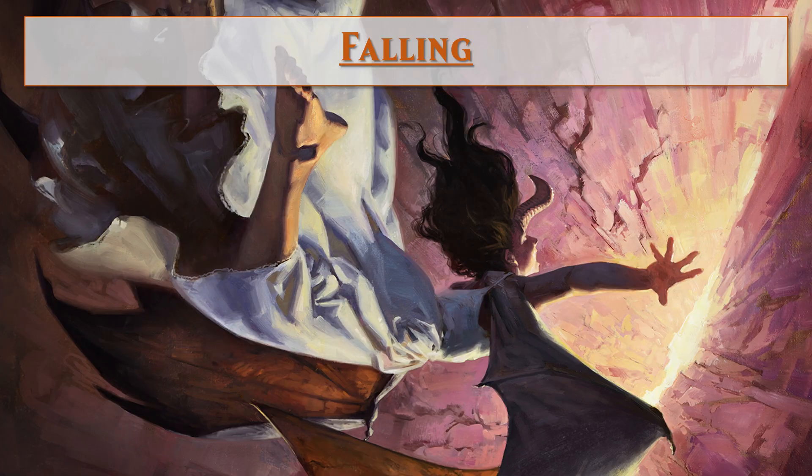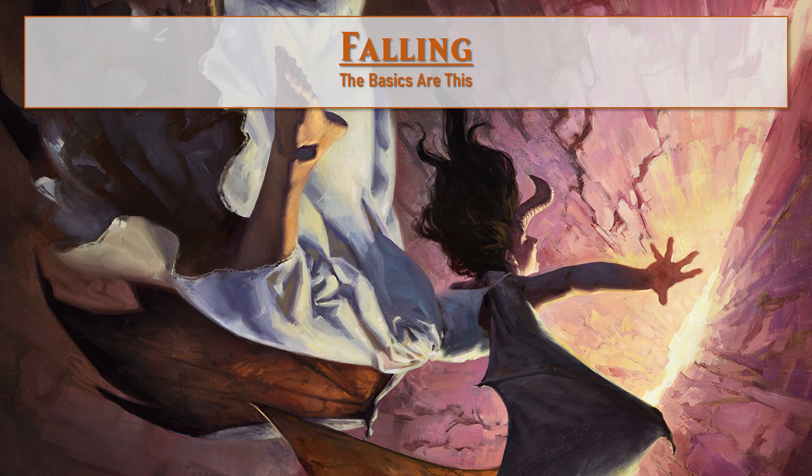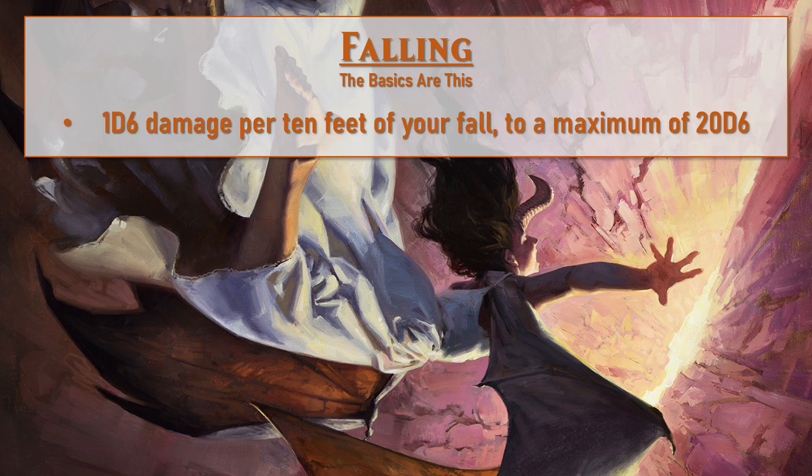Let's talk falling in 5th edition Dungeons and Dragons. To begin with I'm going to go over and break down all the rules of how falling works. The basics are this: you take 1d6 damage for every 10 feet that you fall, to a maximum of 20d6. This means once you've fallen 200 feet or more the damage is going to stay the same.